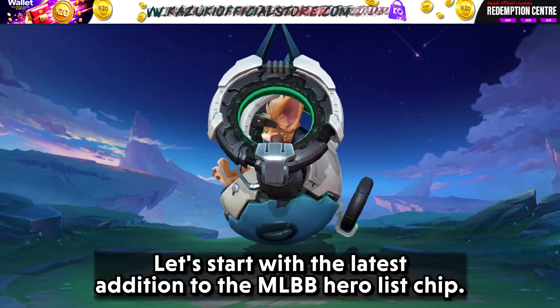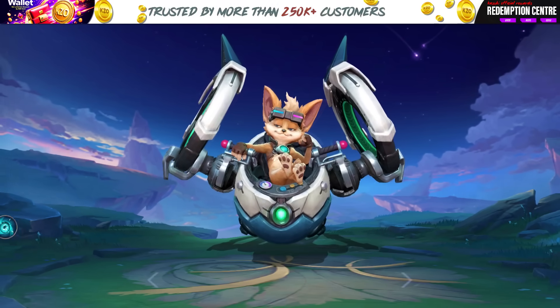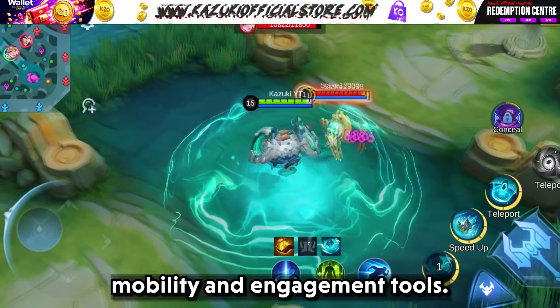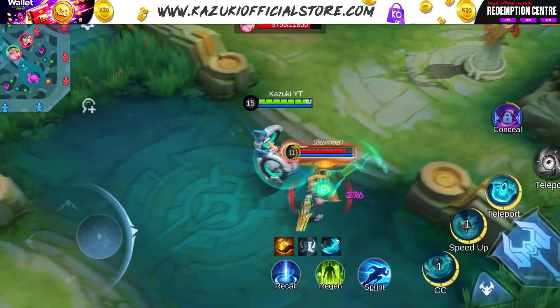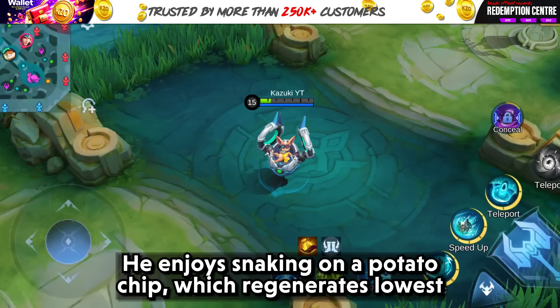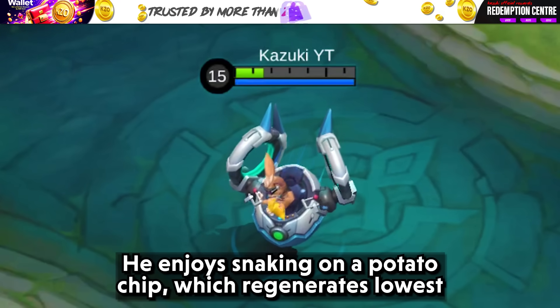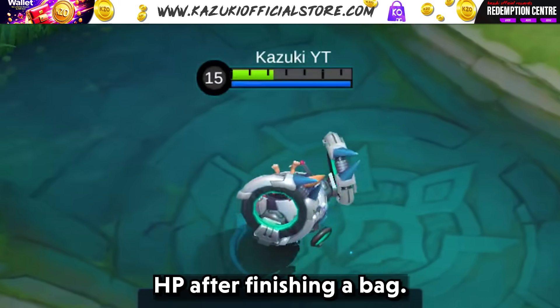Let's start with the latest addition to the MLBB hero list: Chip. Chip is a support tank with a unique hovercraft that provides mobility and engagement tools. He enjoys snacking on potato chips, which regenerates his HP after finishing a bag.